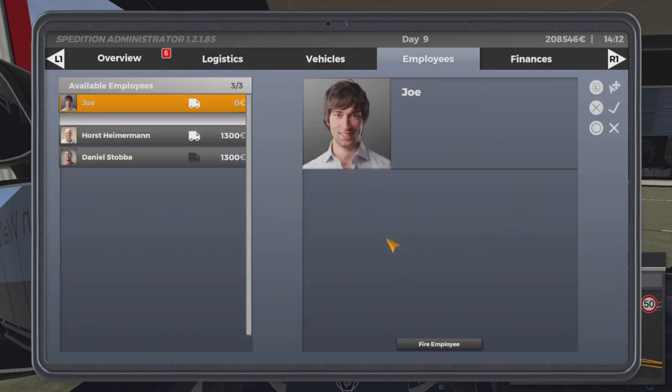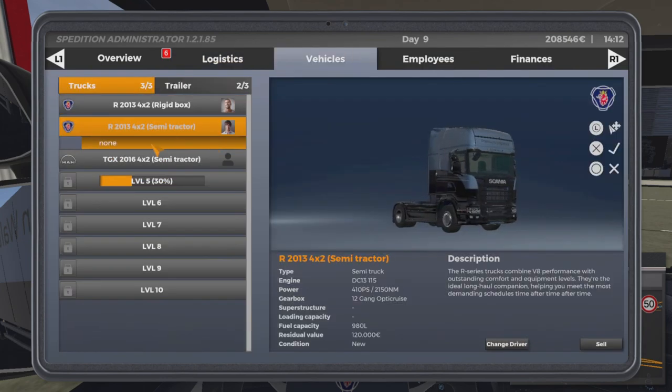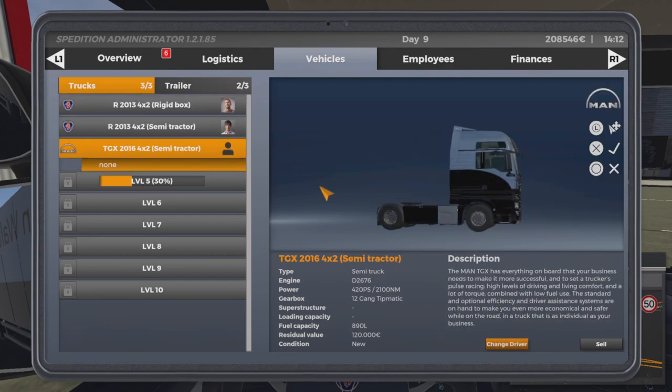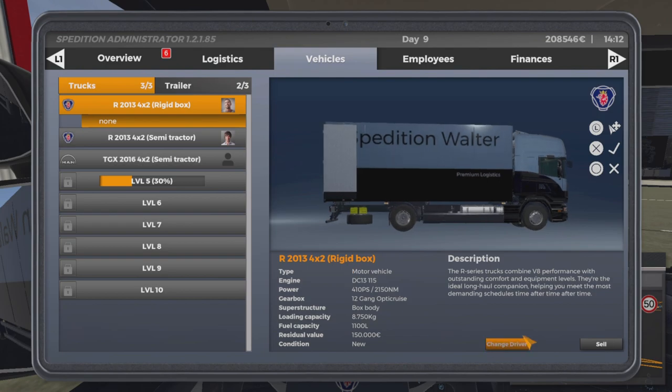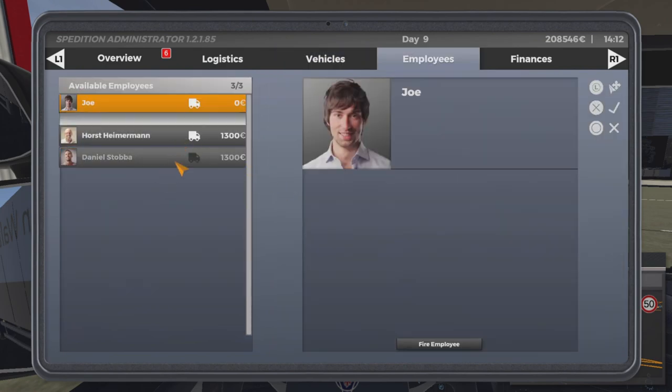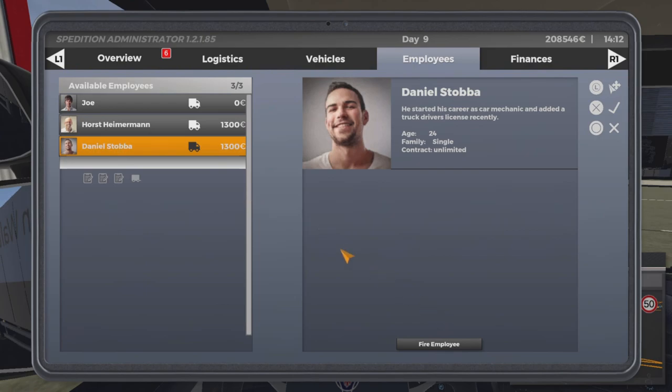If you want to fire him, you have to unassign him from the truck first. Go to Rigid Box, Change Driver, and set it to None. Then come to the employee tab and it will say 'Fire Employee.' We're not going to do that as he gets driving now, but that's how it works.